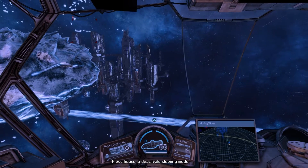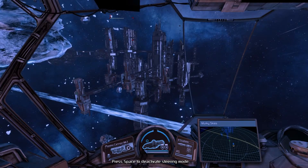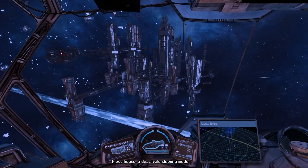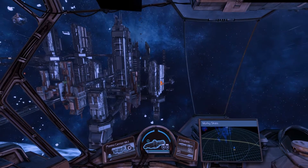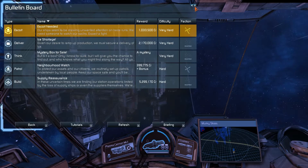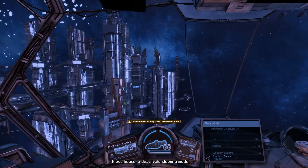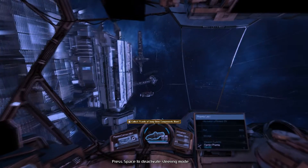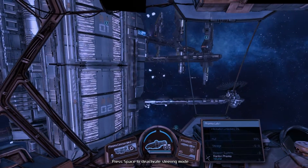One thing I found out: the bulletin board replaces the mission computer. However, there'd be a number of missions that won't be displayed on our bulletin board — which would be, for example, diplomatic aid, crafting, rear engine, any crafting missions, pirate sabotage missions.